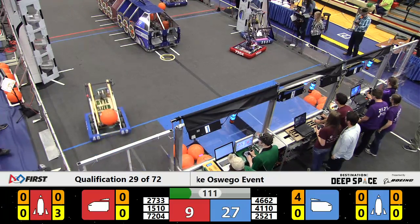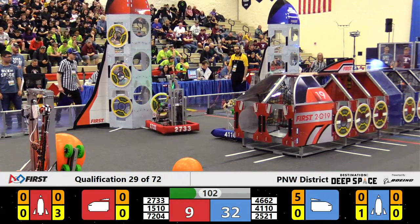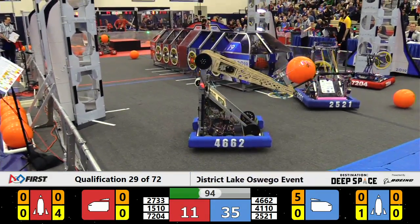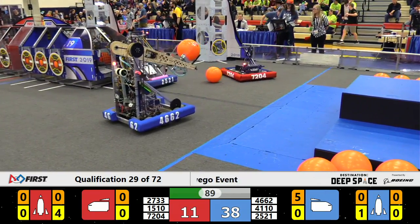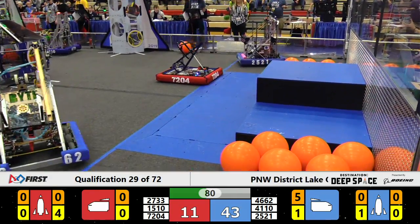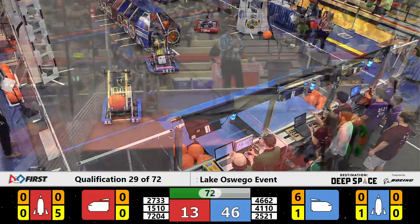72-04. Freedom gliders wreaking a little havoc over here for 25-21. That would be Team Cert. Cert has a hatch panel looking at the front of their cargo ship and places it on the front. 25-10, or 15-10, seems to be stuck on the Hab.